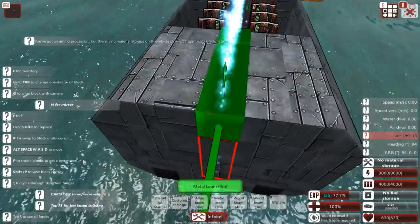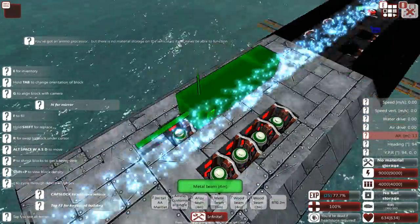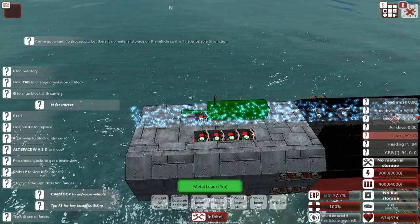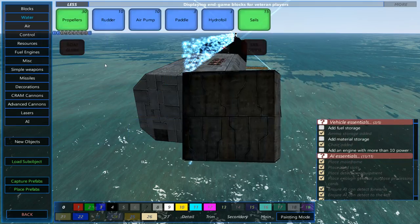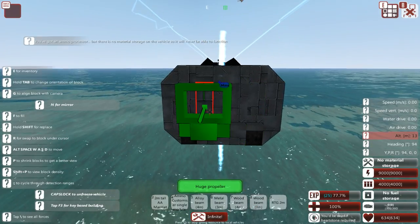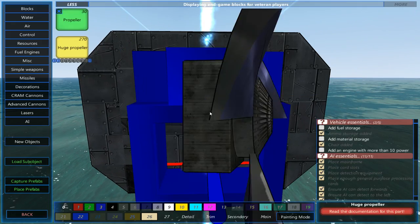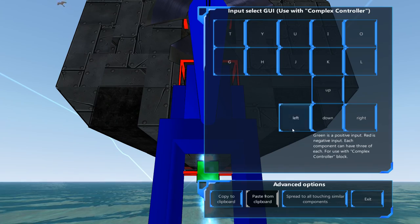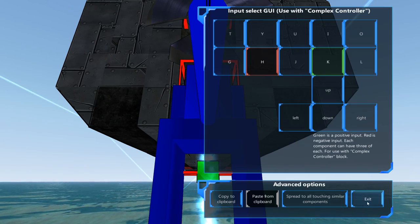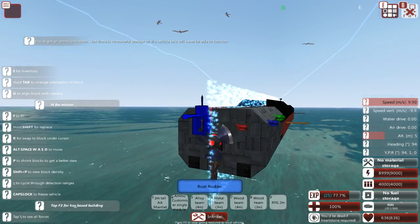Metal beams to top it off — a metal beam there, another metal beam there, and there's my missile battery. Then go for a large propeller — it should be a primary system, output set to 100. Once again add the rudder, because once again I made my sub longer. Set propulsion to somewhat medium.